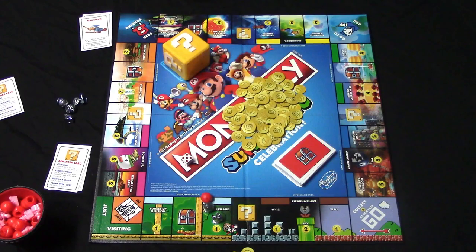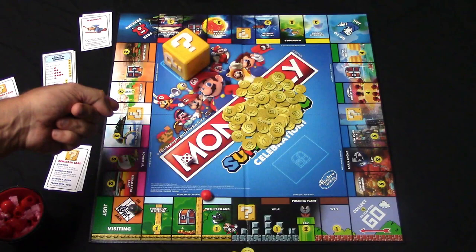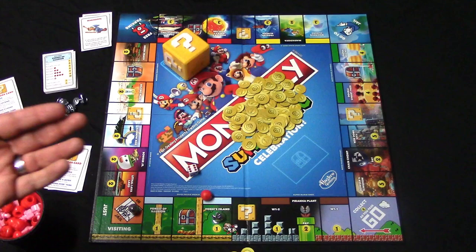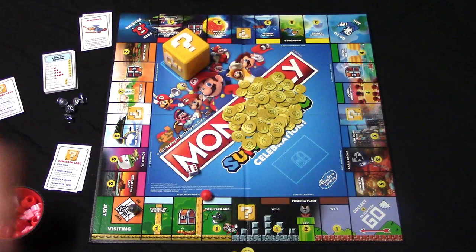There's the jail space — if you land on the go to jail space you will send your player directly to jail. There are a few ways you can get out: you can pay five coins to the bank, roll the die, and get out that way, or you can try to roll a six on your next three turns — if you do that you will get out of jail for free and move the six. If at the end of the third turn you don't roll a six, you'll pay the five coins to the bank and move out that way. Of course, if you have the get out of jail free card you can just play it and get out of jail after rolling the die.